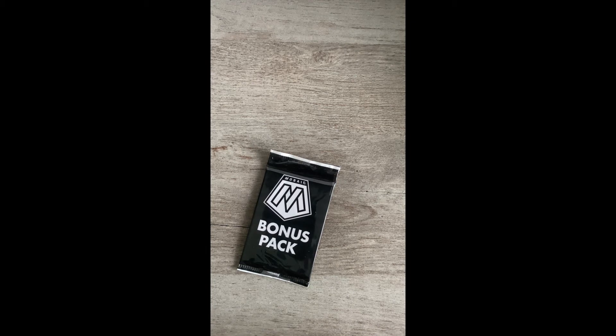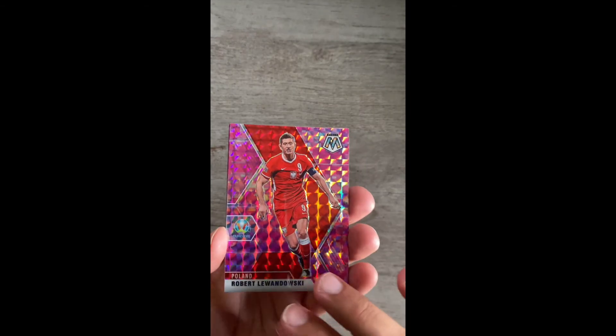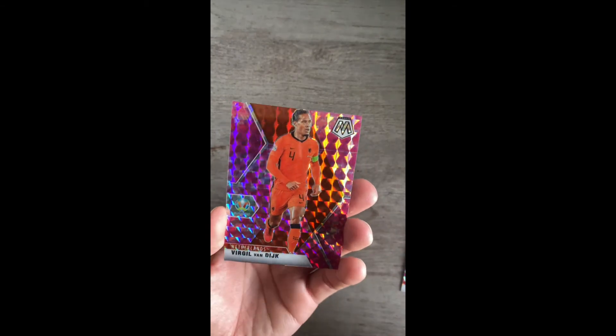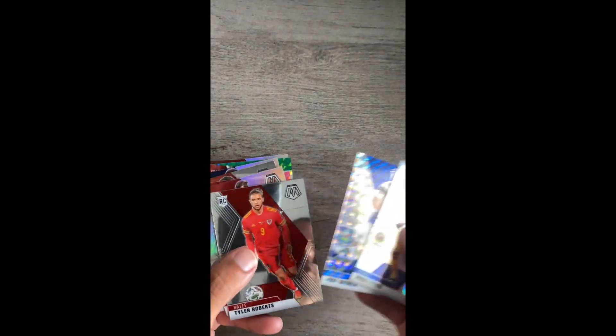Let's set some of these pulls aside, and then the final pink camo pack. Let's finish this off — Lewandowski, Brozovic, and Virgil van Dijk. No rookies on this last pink camo bonus pack. Here's the recap of some of the stuff we got.